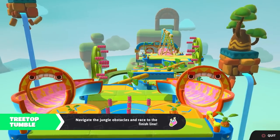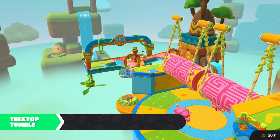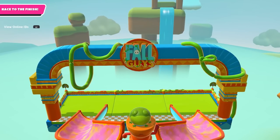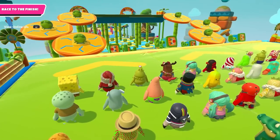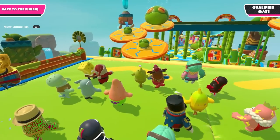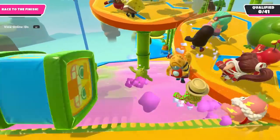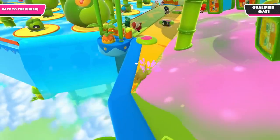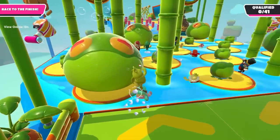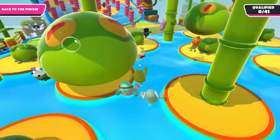Our first round is going to be Treetop Tumble. Maybe not the most fitting for the Grinch, but it's still green, so that works out pretty well. We might try the gift grab event later on because stealing gifts as the Grinch just feels so fitting. But we did complete everything there is to do with that one. We just have to be top 41 to get through, so that's what I'll mostly be focusing on. Hopefully it works out.